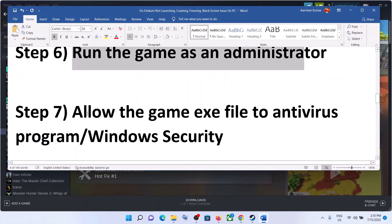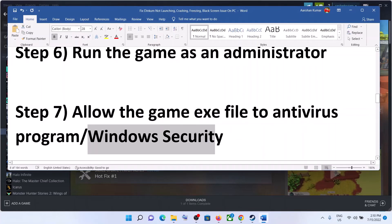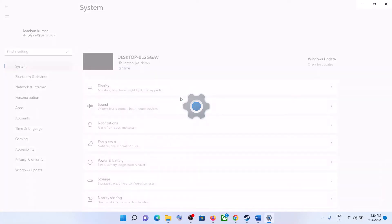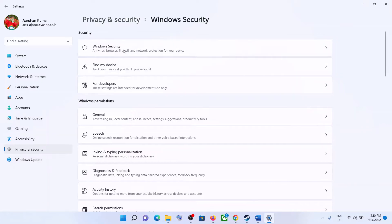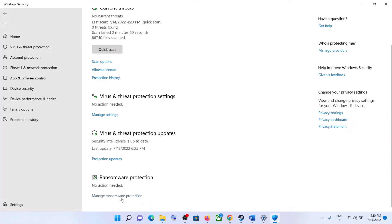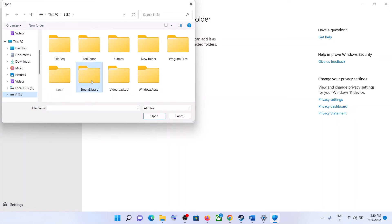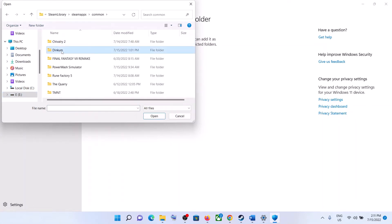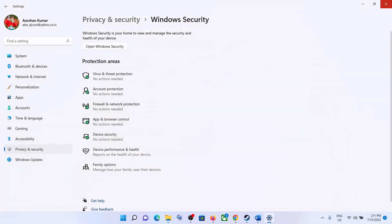The next step is to allow the game exe file in your antivirus program. If you have a third-party antivirus, allow the game exe file there. If you're using Windows Security, go to Start, click Settings, then in Windows 11 click Privacy and Security, then Windows Security. In Windows 10, go to Update and Security, then Windows Security. Click on Virus and Threat Protection, scroll down, click Manage Ransomware Protection, then Allow an App Through Controlled Folder Access. Click Yes, then Add an Allowed App, Browse All Apps, navigate to the game installation folder, select the game exe file, and click Open.